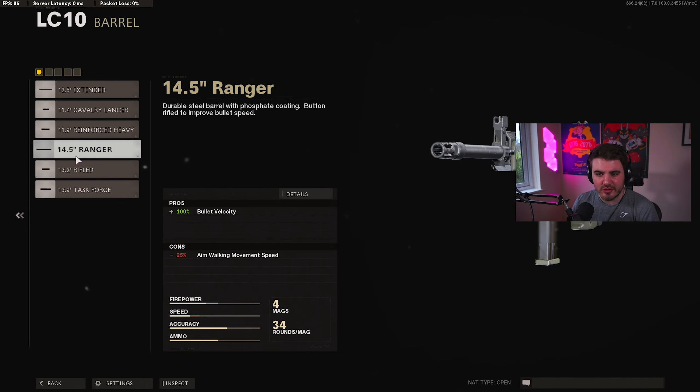For the barrel, I'm going with the Ranger barrel. We want to extend this gun's bullet velocity — it's an SMG, and SMGs in Cold War are notoriously bad for bullet velocity. Yes, the idea is that you're fighting people up close, but it's a big issue in this game and bullet velocity should be taken at almost every opportunity. The Ranger barrel gives you the most bullet velocity.